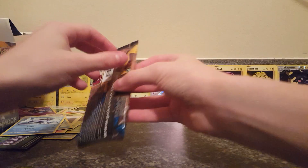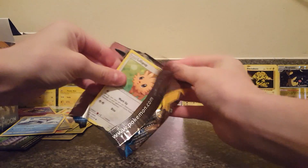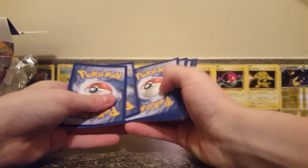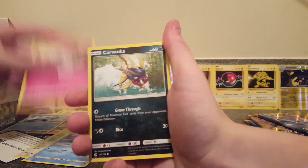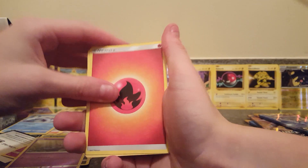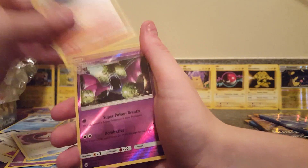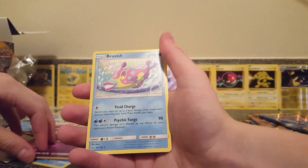Here we go with pack number three. Here's another code for you guys. Lillipup, Wingull, Snubbull, Carvanha, Zubat, Fire Energy, Braviary, Timer Ball, Boldore, Reverse Holo, Rare Golbat. And our rare is a Bruxish.